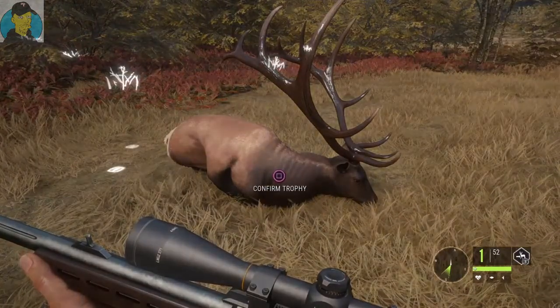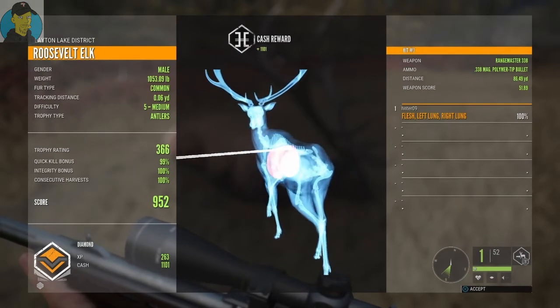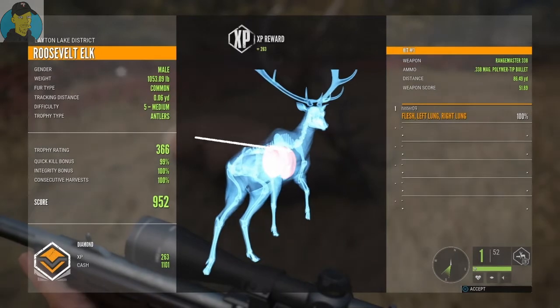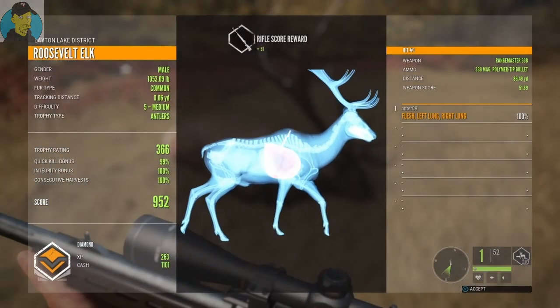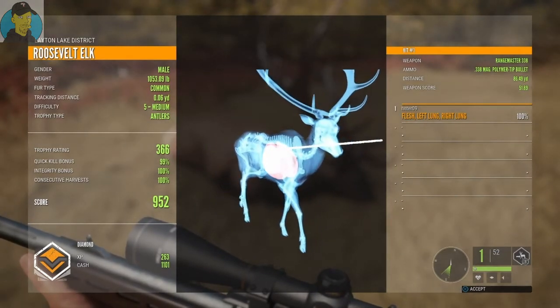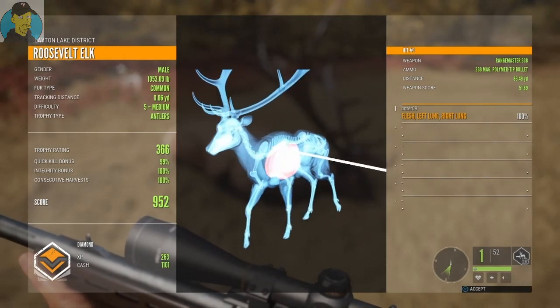All right, let's try it — we're going to pick him up. Oh my god, we did get the diamond! Thank god! 1,053 pounds, five medium, 366 is the trophy rating, a 99 on the quick kill bonus, total score is 952. Left lung, right lung, 86 yards. I got my diamond — I finally got my diamond!